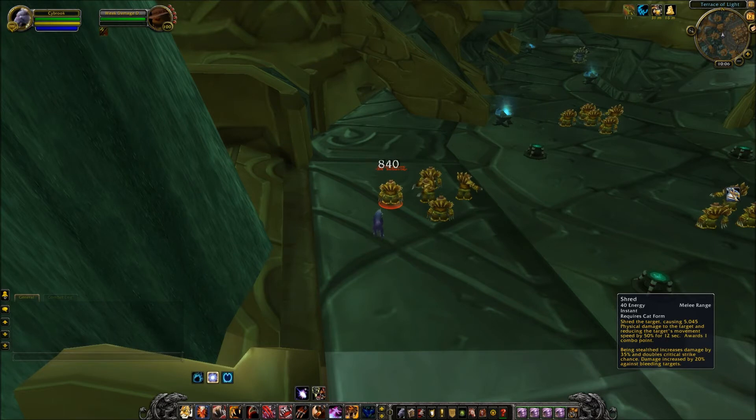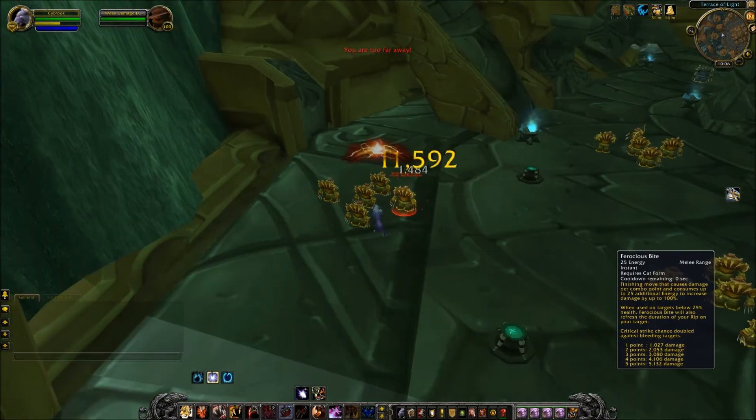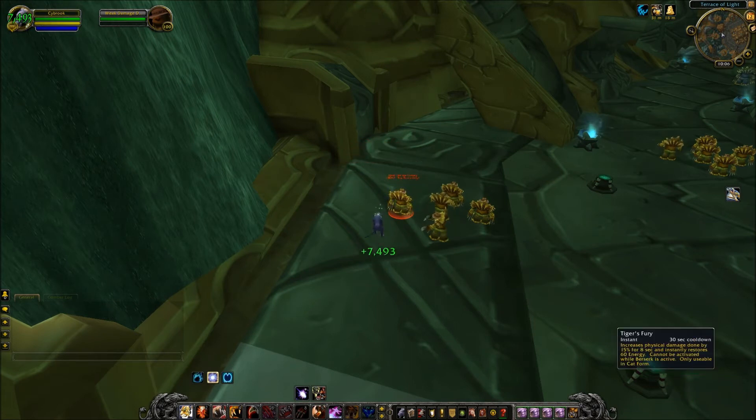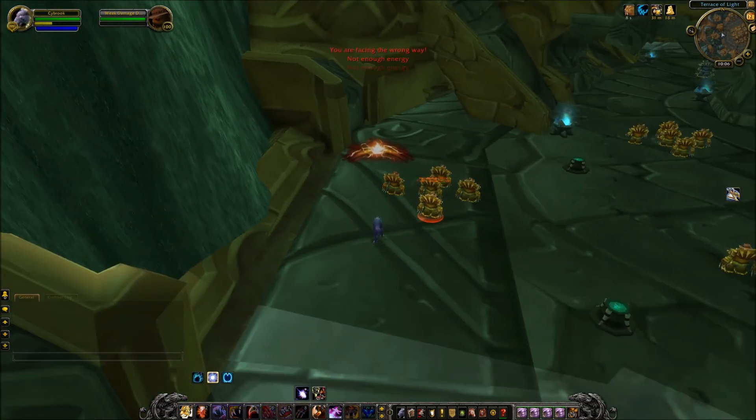The second quality of life improvement: if you look in the top left corner, you'll notice I have five combo points on this target. If I switch over to the right target, I still have those combo points and can use them. They now have combo points on the player as opposed to the target. You can build up combo points on a weak target in a battleground, then hot-switch to the healer and open up on them with five combo points. That's a huge change — it'll make playing a Feral Druid a lot more enjoyable.